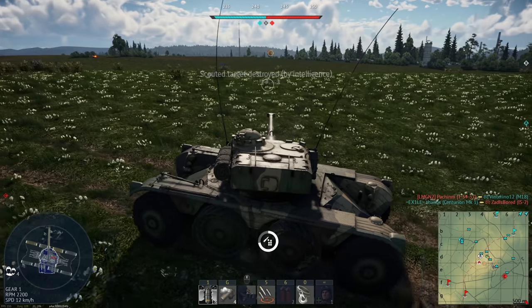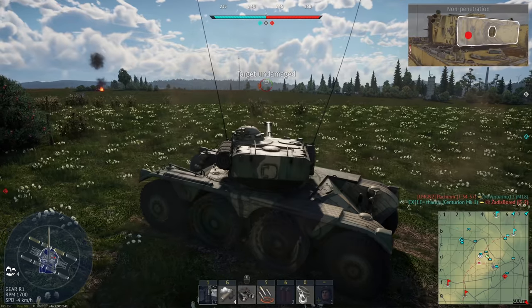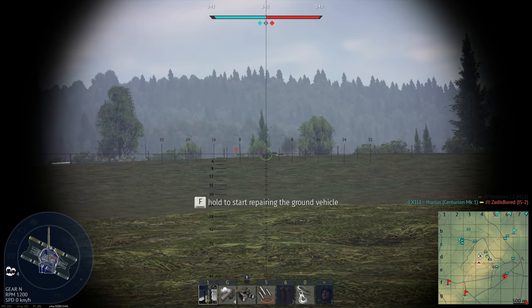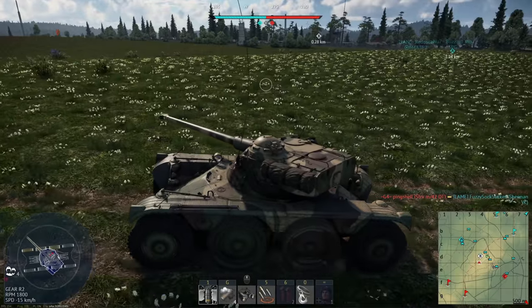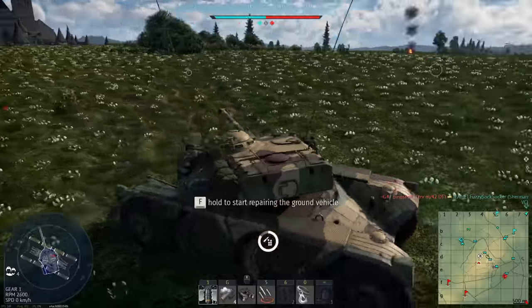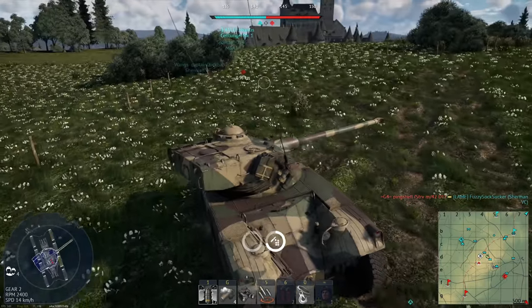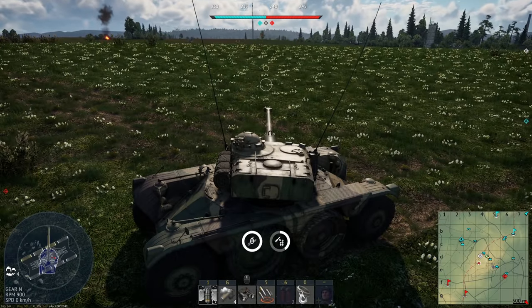Good — scout him, and the Tiger again whenever he resurfaces. Destroyed by intelligence — gives us more plane spawn points. Another not very successful shot. Sadly we don't have the ballistic capped round, so going through funny angles like that is next to impossible.